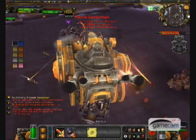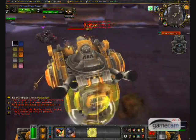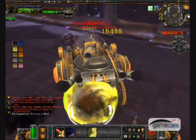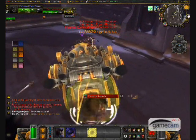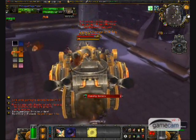A common spell this boss uses is flame vents. This is a 10-second channeled spell that deals 2000 damage per second to anyone around it. This spell should be interrupted immediately with electroshock, an ability the driver of the siege engine has.